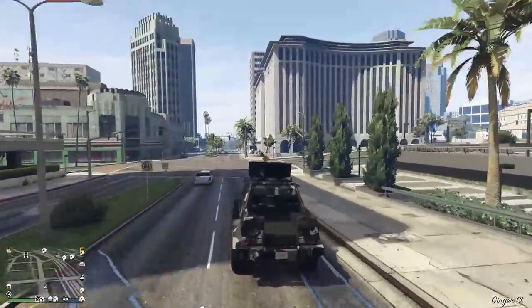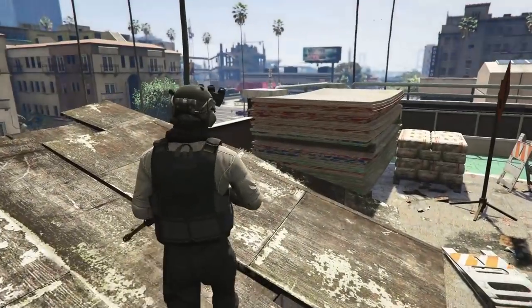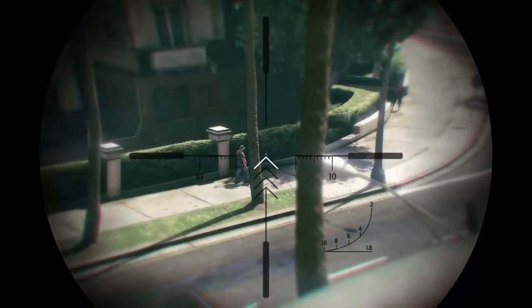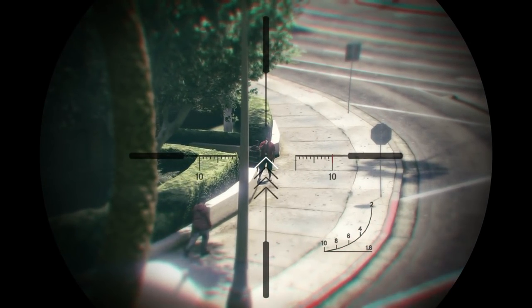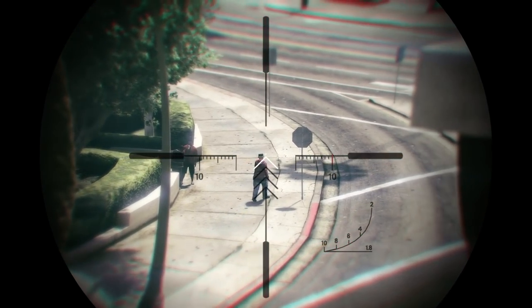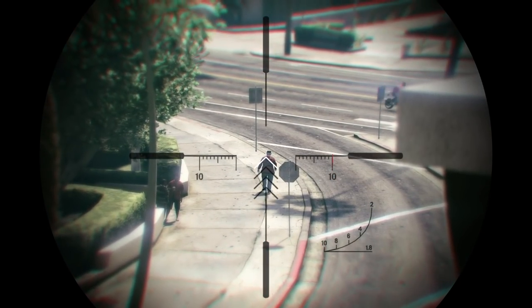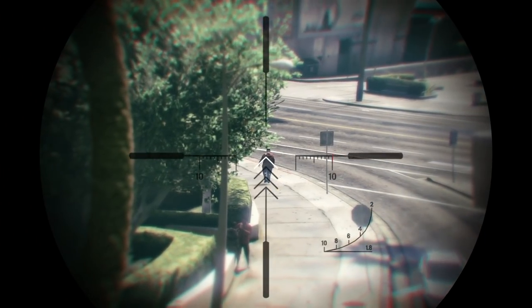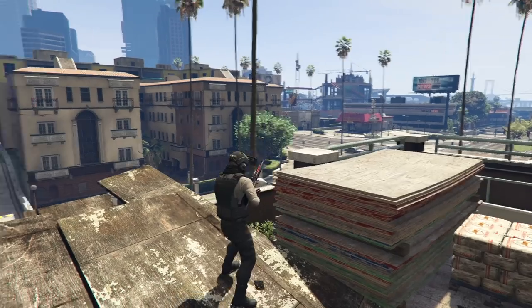Tip eight: when sniping, don't always go for the headshot — especially with the Heavy Sniper Mark 2, which was buffed with the Contract DLC to one-hit anywhere in the torso unless the player has Bull Shark Testosterone or body armor. The body shot is a much bigger target and you're far more likely to hit it. The head is a pretty small target by comparison.